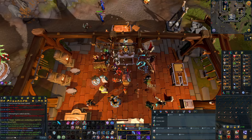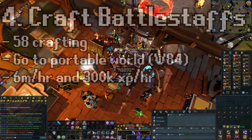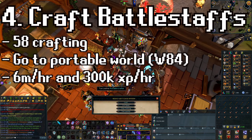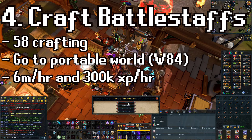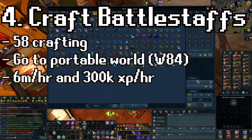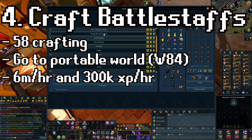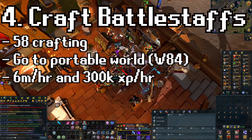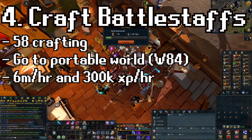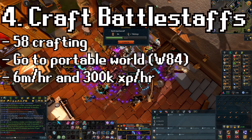For the fourth money maker, we have crafting Earth Battle Staffs. This only requires level 58 crafting, so a fairly mid-level requirement. The nice thing about this method is that it makes you around six mil per hour but you also get about 300k crafting XP per hour. So you are progressing your account while also making money. I think this is much better than the Molnar method in that regard — although you can make 20 mil per hour with Molnars, you weren't progressing your account at all.